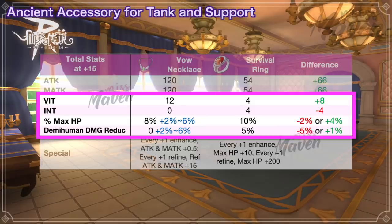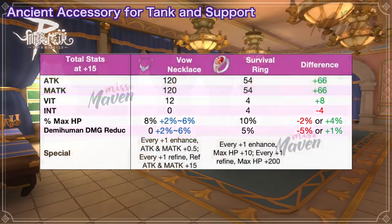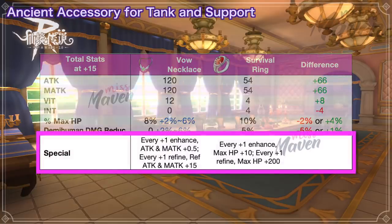But if you get the max value for demi-human damage reduction, you'll have extra 8 vit and 1% more reduction but 2% less max HP. Another point of consideration is that Survival Ring boosts HP for every enhancement and refinement level — a plus 15 Survival Ring with 170 enhancement will provide 4,700 HP.